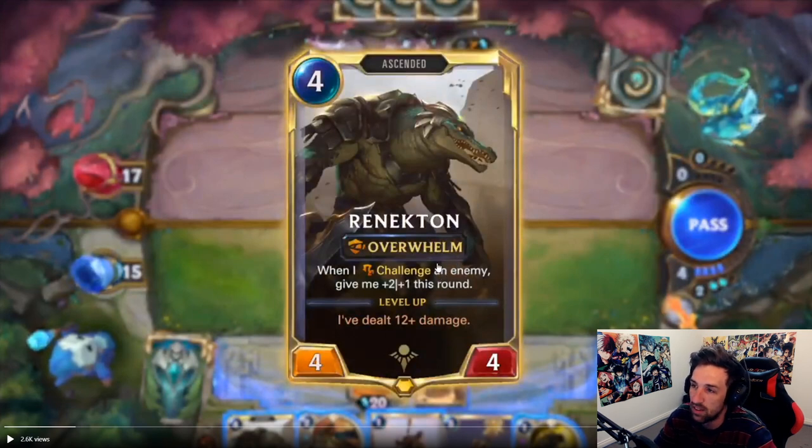Formula: 4-4 Overwhelm — decently statted minion. Ascended — a new kind of unit type.